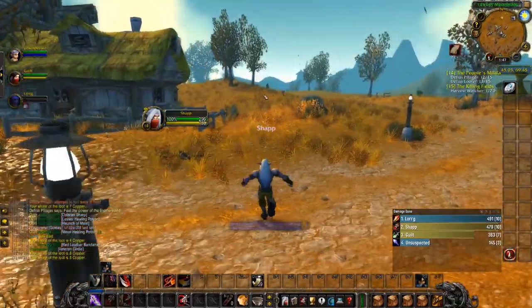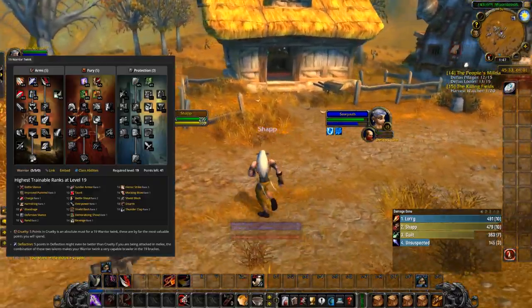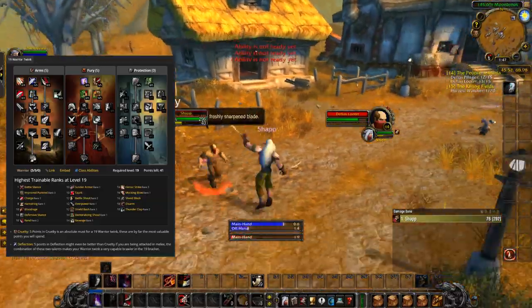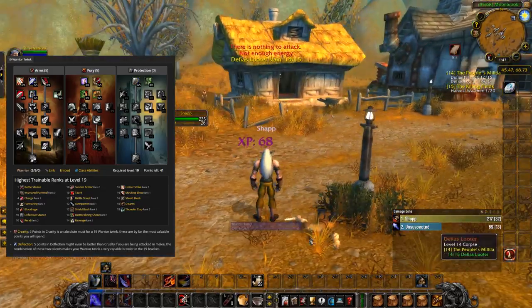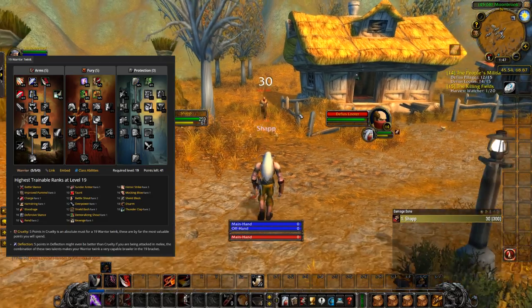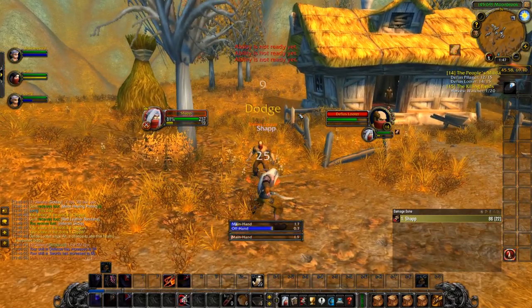Here you can see the most common build for level 19 Twink Warriors, with 5 points into both Parry and Crit Damage for a bit of survival and a bit of damage output. Key abilities for Warriors are Hamstring for slowing enemies, Heroic Strike for damage, Shield Bash for interrupting, and Sunder Armor to blast through the enemy's armor. Additionally, you also have abilities like Charge which grants some advantages as well.